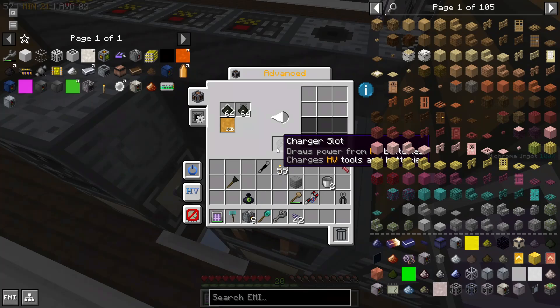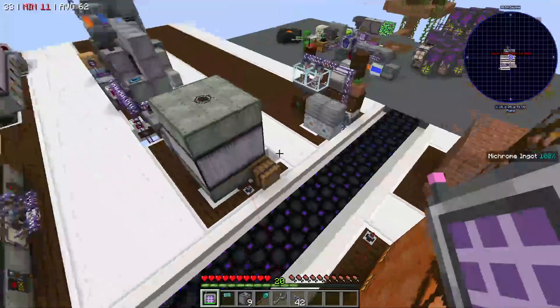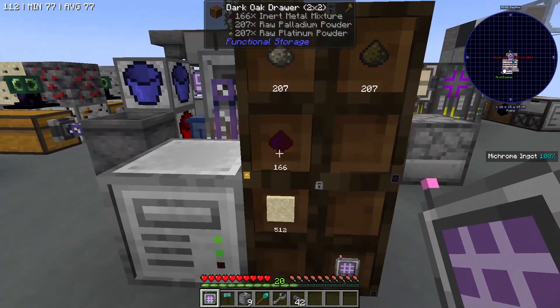It's currently crafting rarest metal mixture 358 times, which will take two and a half hours. Luckily, we're not trying to use this centrifuge for anything else. I need to make the RTM alloy coils for my blast furnace.